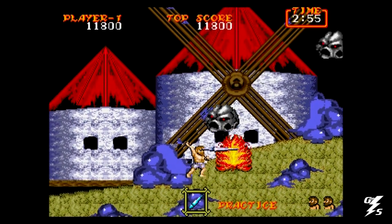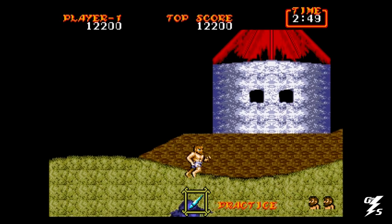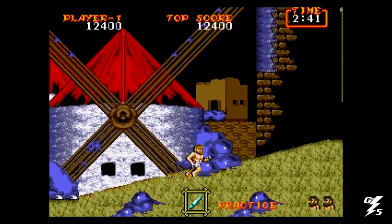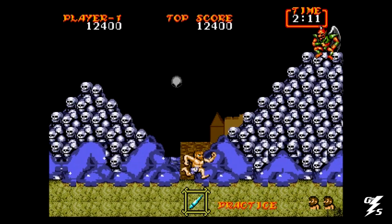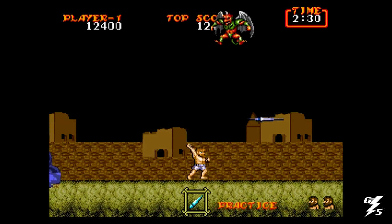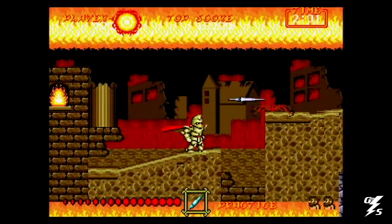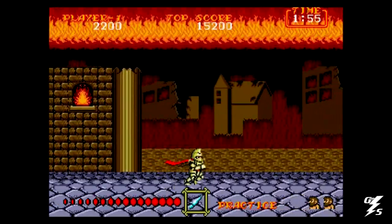There are several different weapons: the spear, the dagger, the sword, the axe, the shield, and a strange blue flame weapon which I find useless. When you get hit, you lose your armor and Arthur runs around in his boxers until you find another chest with armor. If you already have your armor on and you open a chest with armor, then you get the magic armor, which gives your weapons magical powers. It's a nice touch to the game, but I rarely use the magic armor.